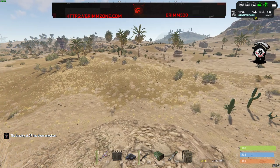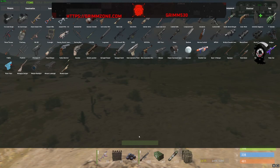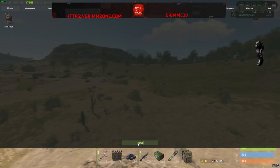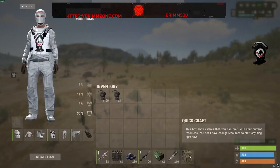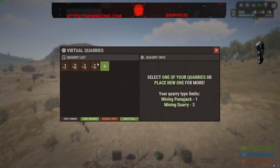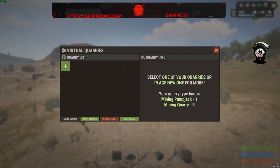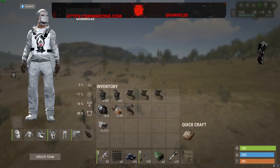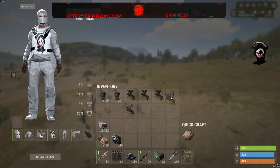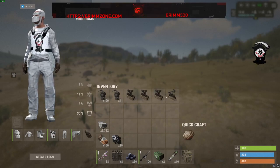For those wondering how to use virtual queries, get yourself some survey charges. Go in here and start from scratch. When you delete one, it goes back in your inventory along with the resources. So I've got three queries and a pump jack — you can have three queries on this server and one pump jack.